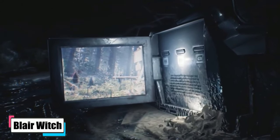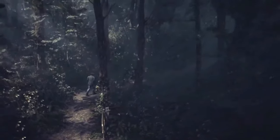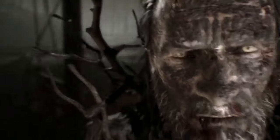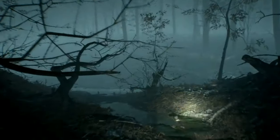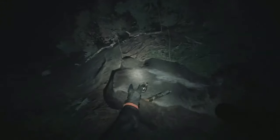Blair Witch. When a missing boy is declared to be the next victim in a series of disappearances since 1994, ex-cop Ellis makes his way to the Black Hills Forest area near Burkittsville to join the search party. Ellis is clueless, however, about the eerie witch that haunts the forest and about how his search for the boy will soon become an endless nightmare. Facing the iconic witch comes with facing your own fears. This psychological first-person survival horror brings the Blair Witch universe to life. The studio behind Layers of Fear and Observer launched this title, and you even get to play alongside a dog. We found that the semi-open world fits perfectly and captures the legendary creepiness of the Blair Witch project's atmosphere. The ending is excellent and the gameplay only gets better as you play.